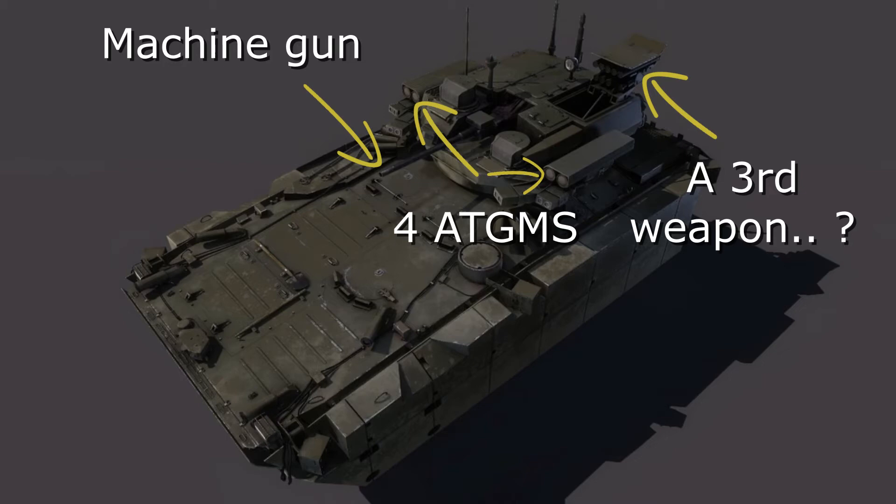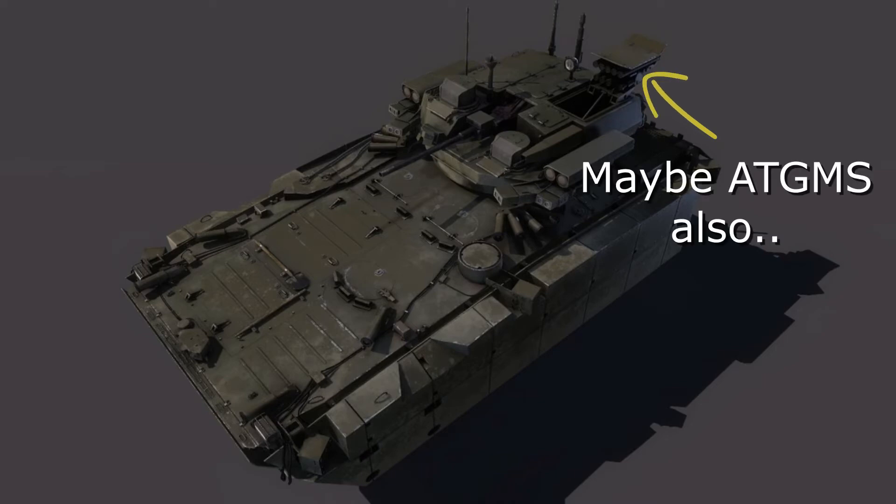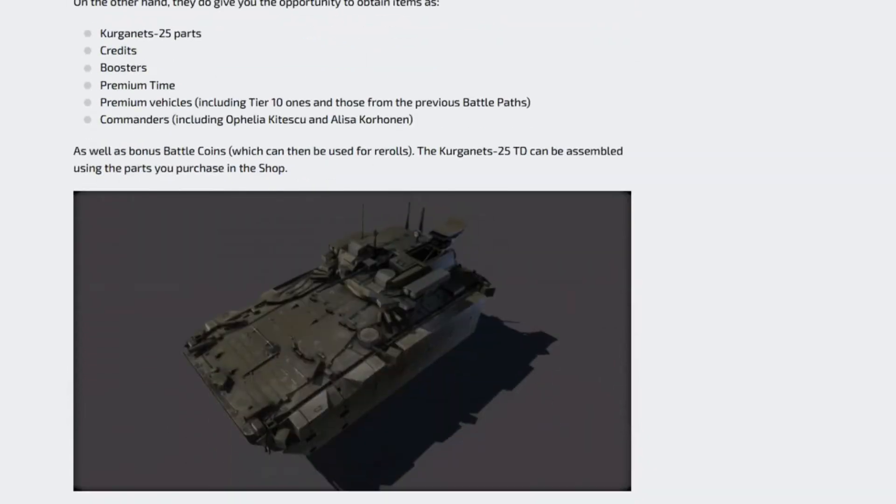It probably shoots HEAT ammo or some ATGM HEAT or something, because it's very weird. It has a lot of weapons. I really like that the small grenades are placed on the front - probably not circular smoke but frontal smoke. The machine gun will probably be around 205-210 penetration and 25 damage, 80mm GMs around 750-800 with 800 damage probably. This is the Kurganets-25 TD.